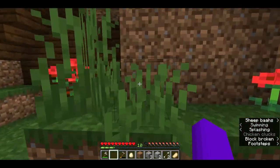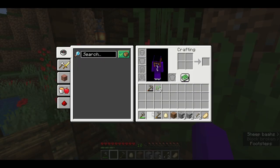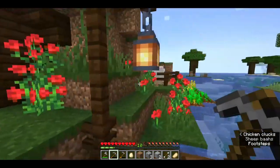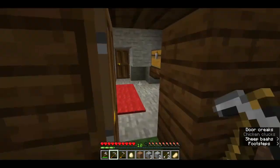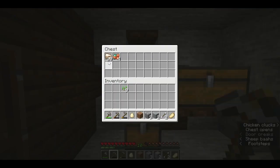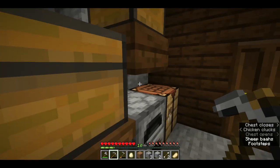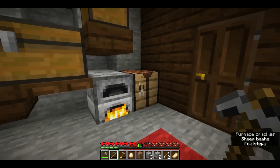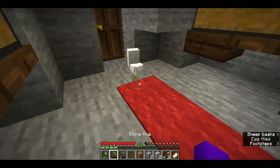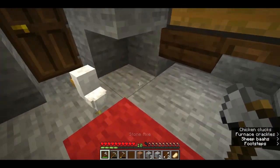Right now I have no armor and I'm using stone tools, but whilst building this I actually did find some iron. So I think that before we go caving I might just want to turn this into some tools. Whilst it's smelting I actually want to show you I have a pet chicken now - I found an egg and I'm just so lucky!